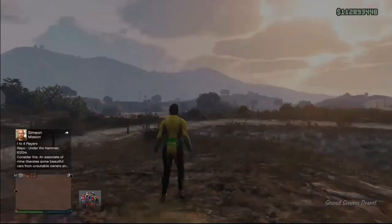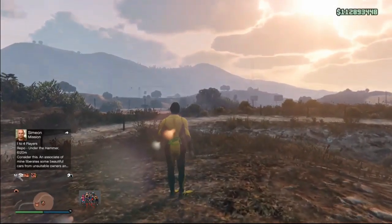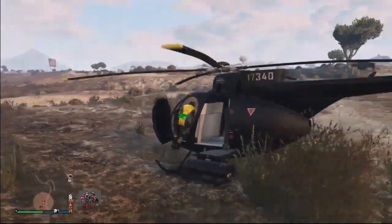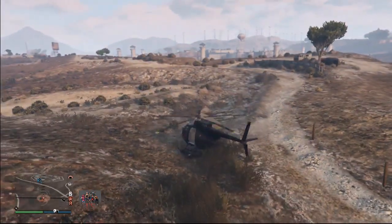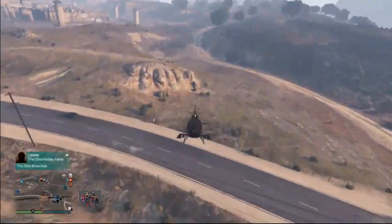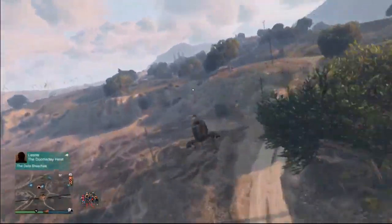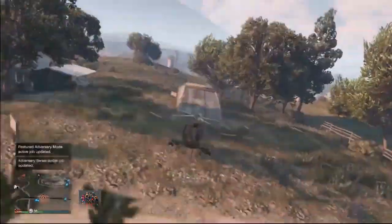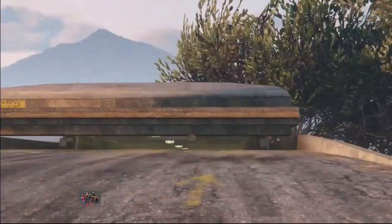Hopefully, you will spawn outside on foot. If that is the case, you simply want to take your chopper, go to your bunker, and move on with the next steps. But if you spawn outside with the Faggio, you need to start the glitch over again — which means you need to go to your bunker, pull the car out of your MOC, and go back to your facility.